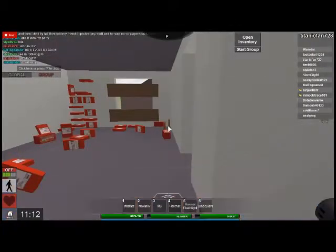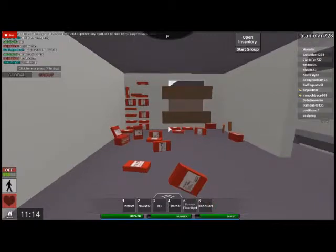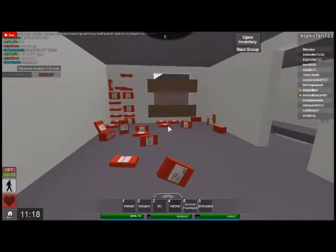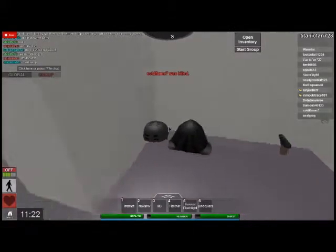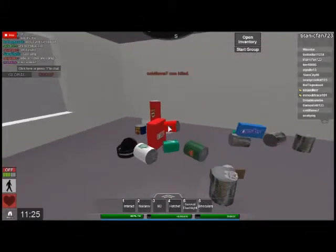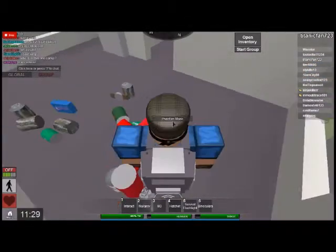Here's a hacker base I found on Apocalypse Rising 2014. Here's all his blood bags — you obviously can't find all those by yourself. Here are some hoods and hats, and a lot of food and water. I don't think anybody can just look for this stuff and move it all to his base.